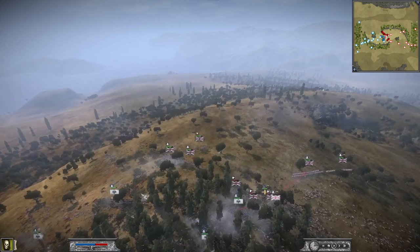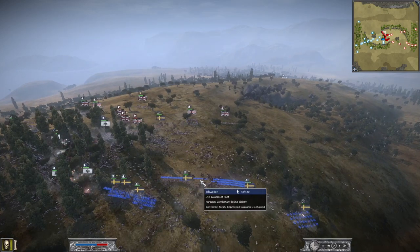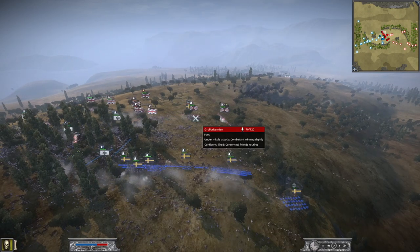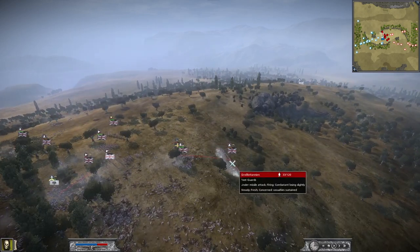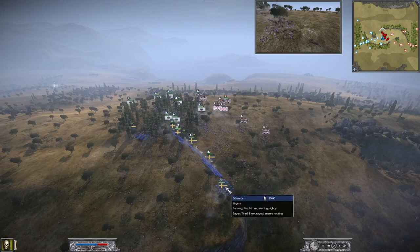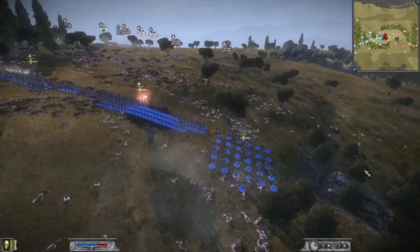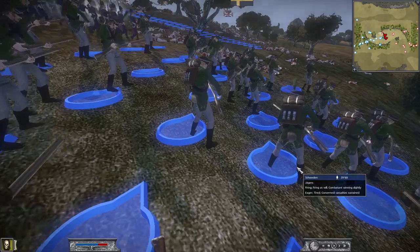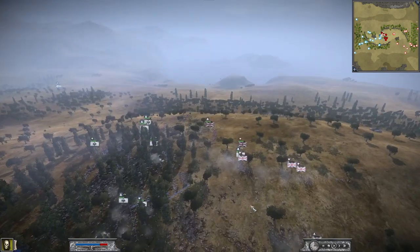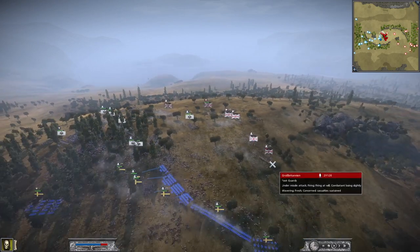Atos' musketeers are still around on our left flank and I think my Lifeguard of Foot is also still in the fight, attacking their left continuously. They fought off the two cavalry units, but they don't have the numbers to win this battle anymore. My Jägers are still around but have a very bad line of sight here. I go closer — his units here are flat. Only the Coldstream Guards and foot guards hold the ground.